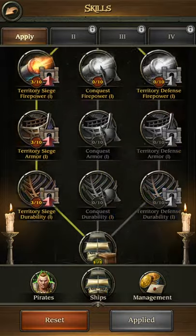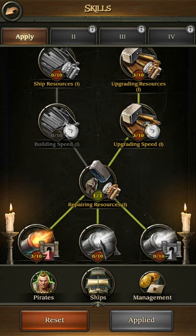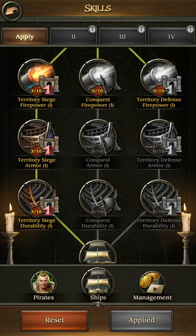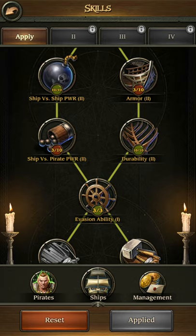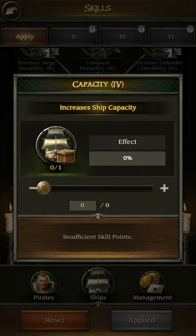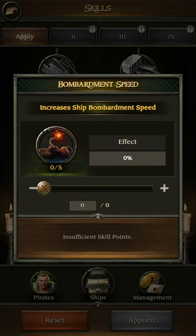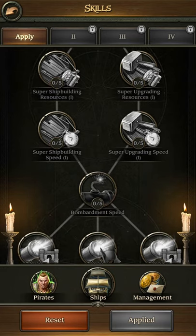Then you can go straight back up and start investing in firepower, durability armor if you want, but it's not that great. Same — go for the left-hand side, the 3: territory siege firepower and durability. Not the armor, not yet. And if your captain is above level 40, you can go further down and get capacity 4, which gives an extra 25%, and the bombardment speed, which gives 5%. It's a real good boost, but not until your captain is at least level 45.